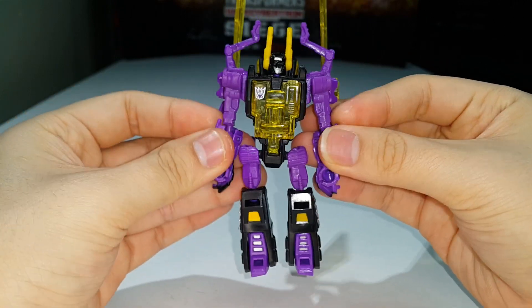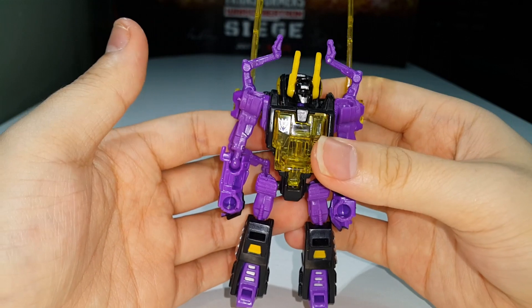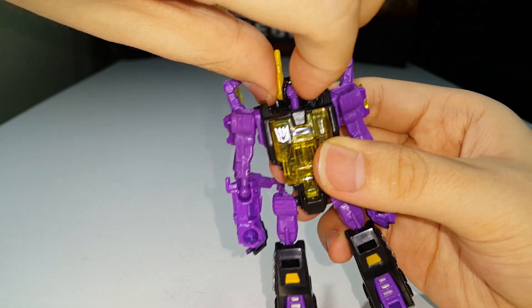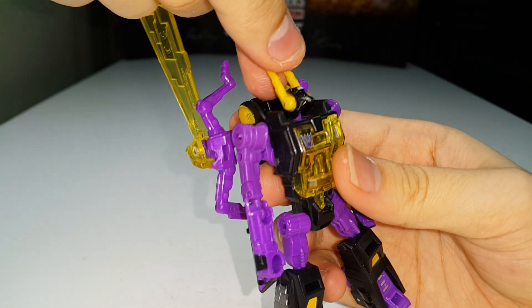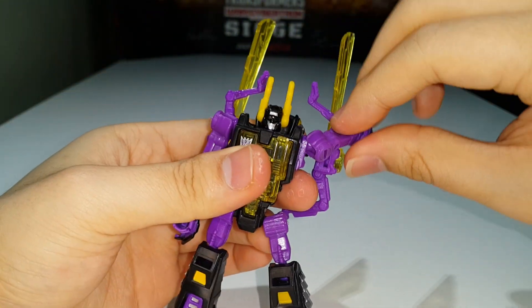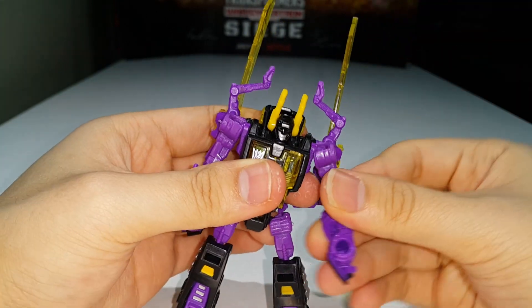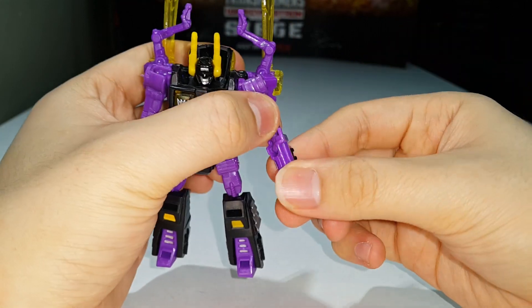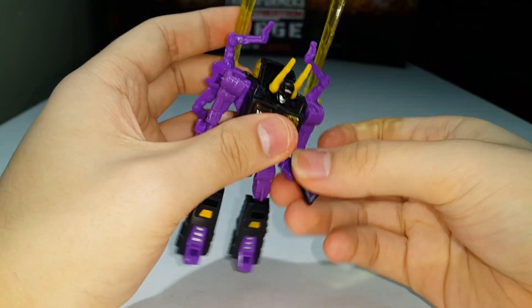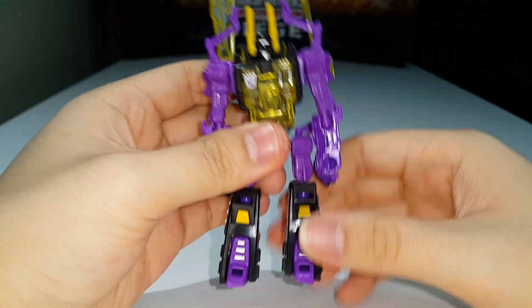From the front it looks really really good — I do quite like this figure. Articulation-wise, his head can rotate a full 360 and use a hinge to look up. The arms can technically do a full 360 if you go out first then rotate, and they can move in and out. There's a rotation at the elbow with about 90 degrees of bend, though unfortunately no wrist swivel.